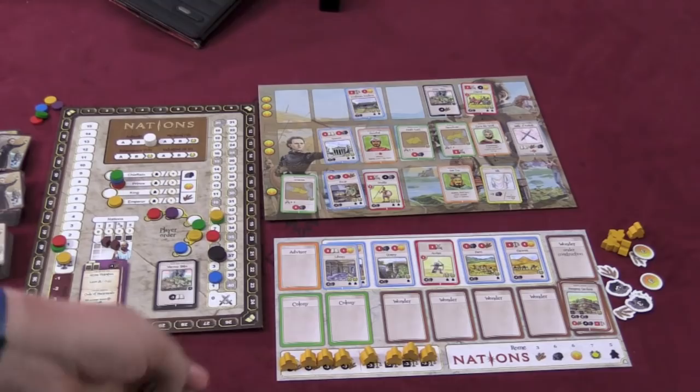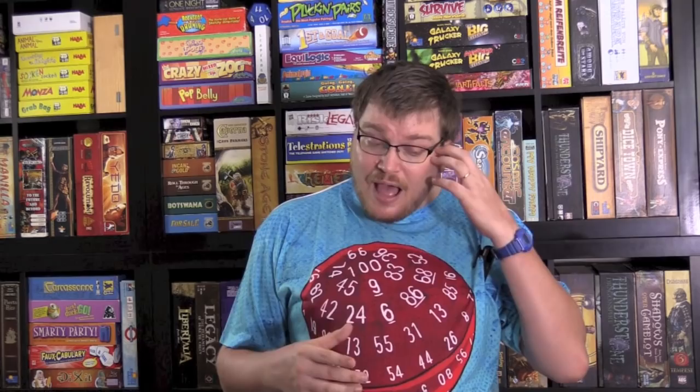Nations also has a solitaire option. There are some tiles that you can draw to see what your opponent is playing. I haven't tried that. I don't know that I'll ever play it with five players — the most I've played it with is four, and that was a very long game. A two-player game is not bad, actually — it lasts maybe 90 minutes. The game says 40 minutes per player, so I would assume as I play it more we can shorten that time.